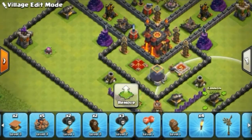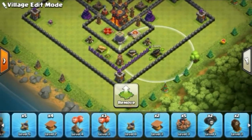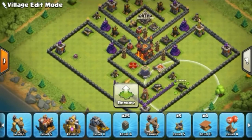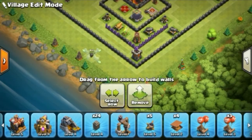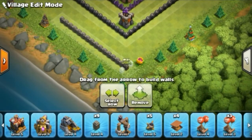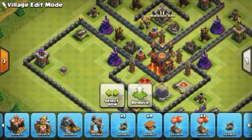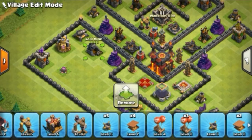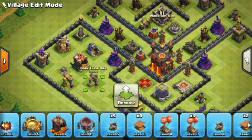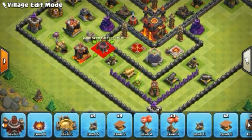There is a wall here with a tunnel line — I have a tunnel and I have extra 25 walls, so I am designing which side to place this wall. My Elixir Storage is already used as defense, so now only the Collector, Elixir Storage, and Dark Elixir storage are left and I am setting those up.